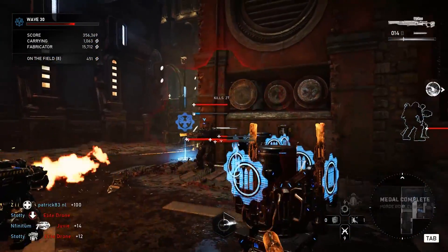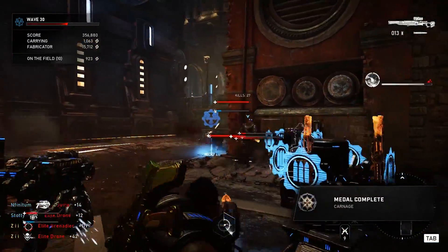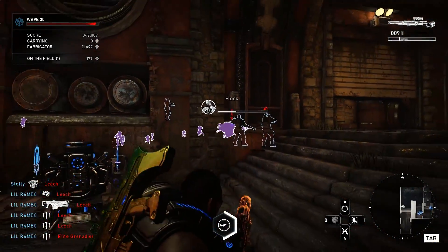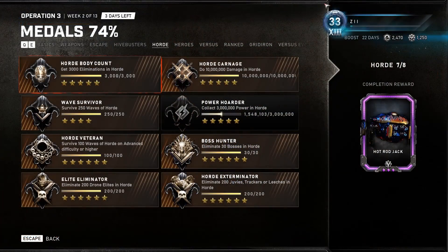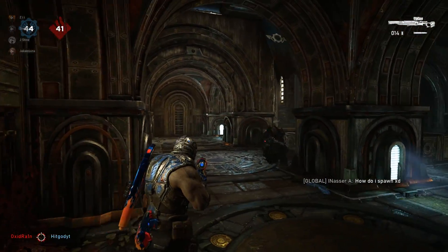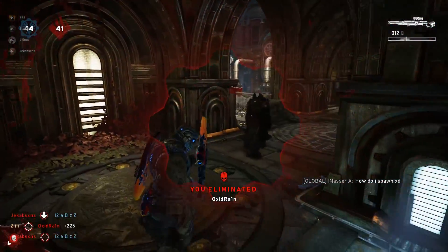Whilst this is going on, you're going to be working on the Carnage medal, which is dealing 15 million damage — and this is generic, it counts in all game modes. You'll also be working on the Boss Hunter medal, which is kill 30 bosses. You're going to be collecting power, dealing damage in Horde, potentially eliminating drones, and surviving waves. So each time you get a Horde daily mission, check if you can combo it with anything. The reality is you can do the entire tour by playing versus, but this is the quick way to do it.